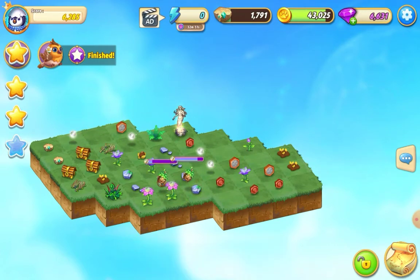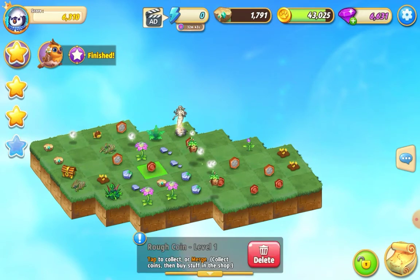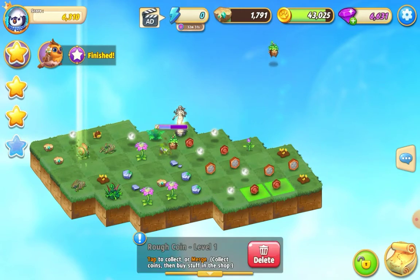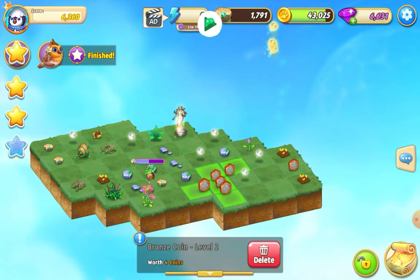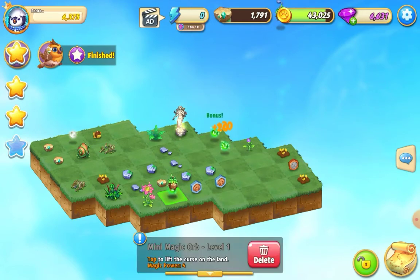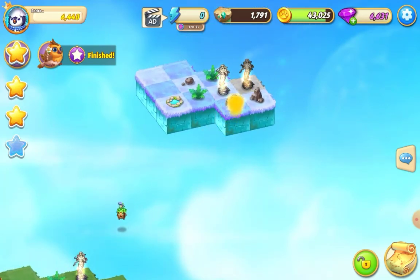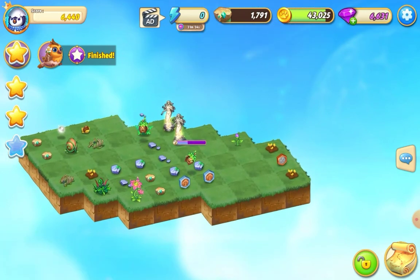We're just going to need more essence. We can do a three merge with these flowers and see what's in these chests. That's just an egg — I've got five of those. Merge those flowers, tap on that, merge those coins, do a five merge with this essence. Tap on that — I'm not sure if that's going to be quite enough. We need another 20, so more essence — tap on that.